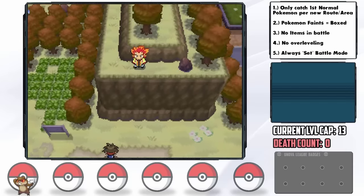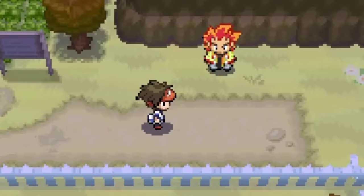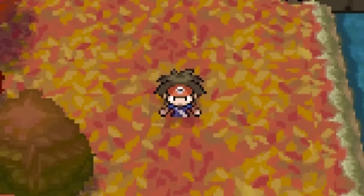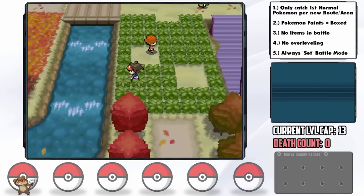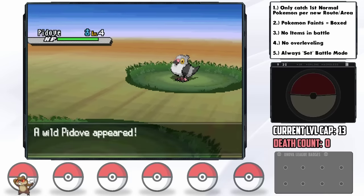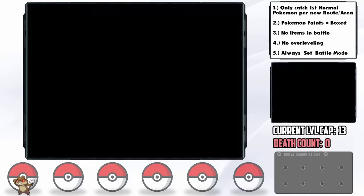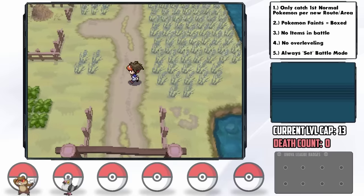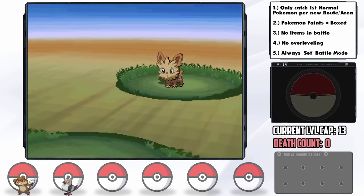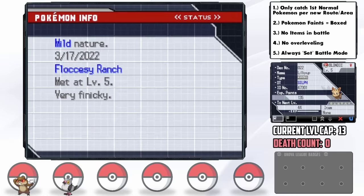It's time to meet the former champion Alder, who somehow jumps down a 20-foot cliff and lands it. Route 20 brings our second encounter — Pidove. We had to plan for this one, as encountering it in the next area would have cut off a different encounter entirely. We catch the Pidove and nickname her Frap. Frap has a naive nature — plus speed and minus special defense — which isn't bad.